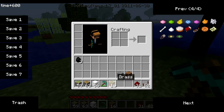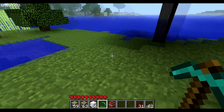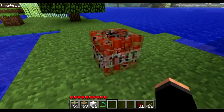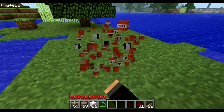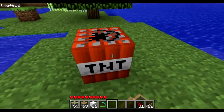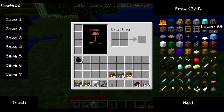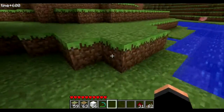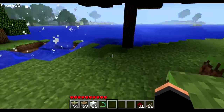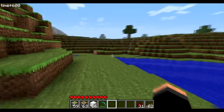The next thing we're going to move on to is another thing they added — you can only light TNT now with either a switch, like redstone of some sort, or fire. As you can see as I'm hitting it, it's not working. Basically what you have to do is you have to get a switch, just place it down, flip the switch, and then run like hell. Or you can light it on fire, but I'm not going to do that right now.